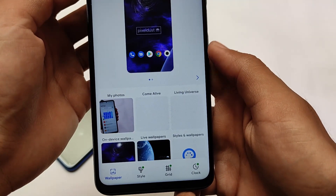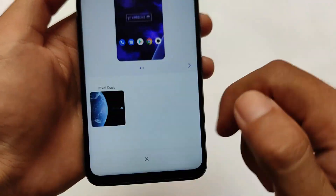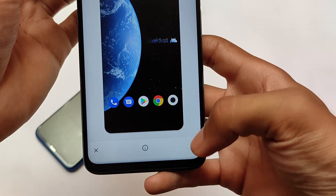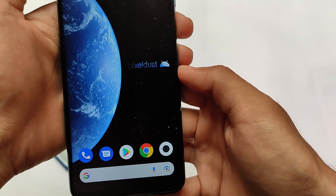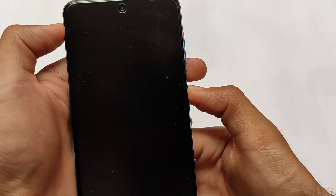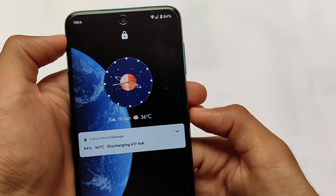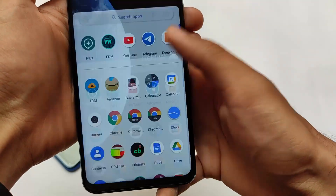In styles and wallpapers, if you check the on-device wallpapers, only one wallpaper is pre-installed. But there's a live wallpaper included which I didn't think any other custom ROM has. This live wallpaper is working quite well with no lag. However, I noticed that when I tried to turn the lock screen on or off, the live wallpaper was not showing any animation. It looked great on first impression, and including a live wallpaper is a very good thing.